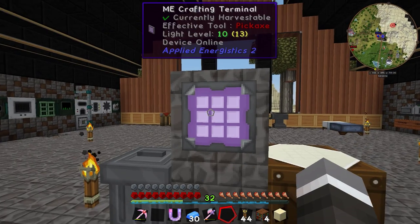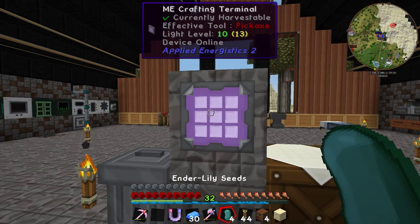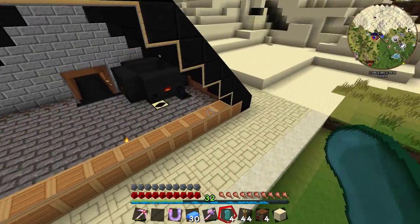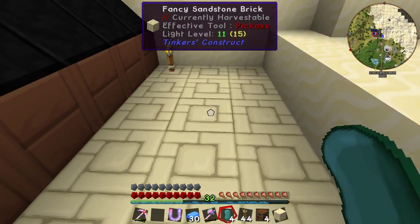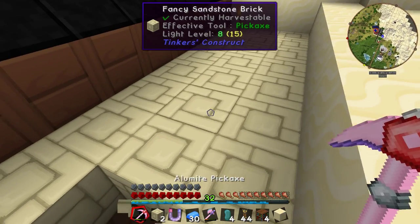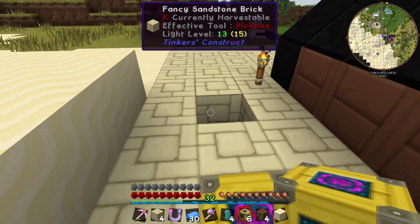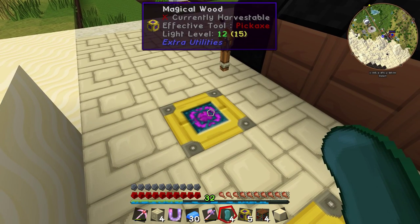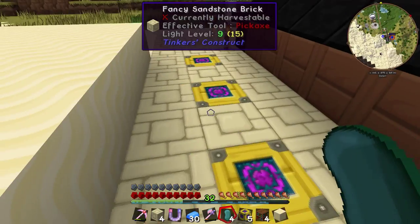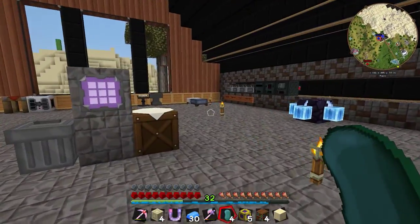Magical wood is also used for Ender lilies. We're going to plant some Ender lilies out here. I plant them on magical wood — or at least I thought you could. Apparently not. I'll leave that there and figure it out later. I was sure it was magical wood but I could be completely wrong.